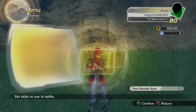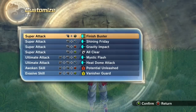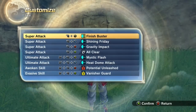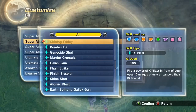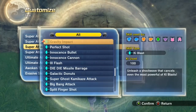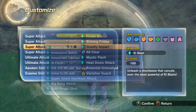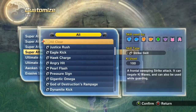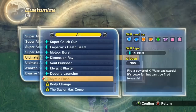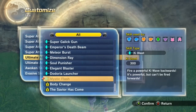For super attacks I use Finish Buster, Shiny Friday, Gravity Impact, and All Clear. Gravity Impact and All Clear are kind of like my two go-to moves for combos and doing plenty of damage. All Clear is kind of like my burst buster for a ki blast super build — I don't know, it's my favorite one and easy to use.